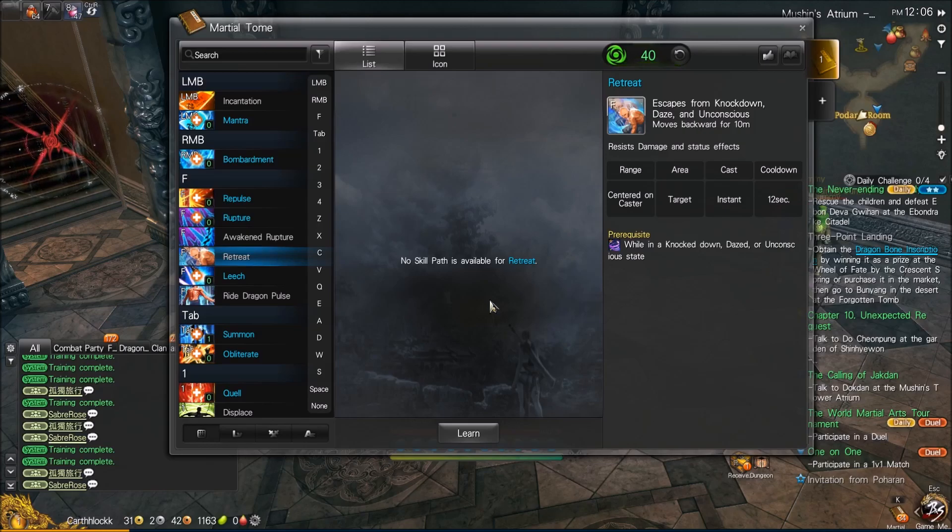Our retreat — your roll, your tech, whatever you want to call it — is very standard, similar to other classes. But it is like the Summoner's roll where it will move you back 10 meters instead of a normal roll. The roll, the CC break, and the back step all have sort of teleport animations, which look pretty cool and have a chance to confuse your opponent a little in PvP, so it might come in handy.